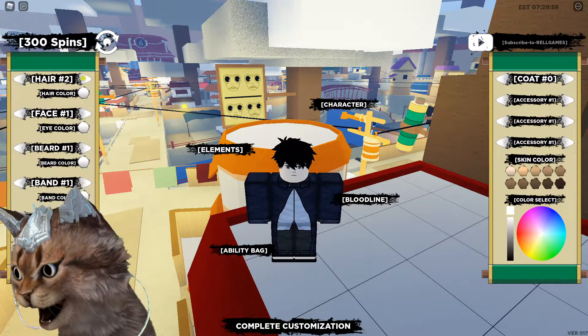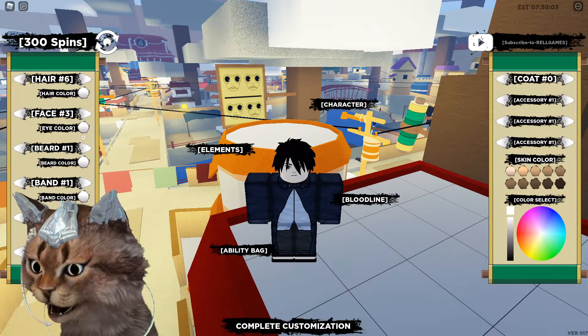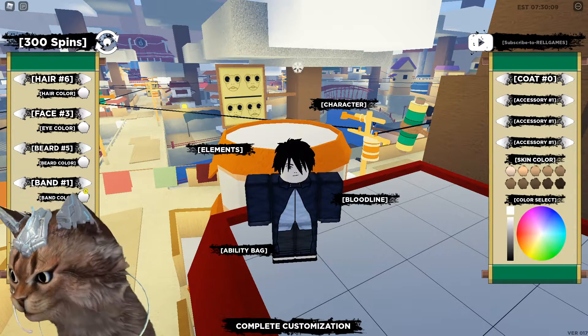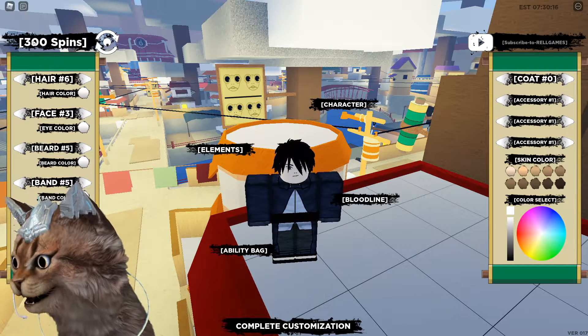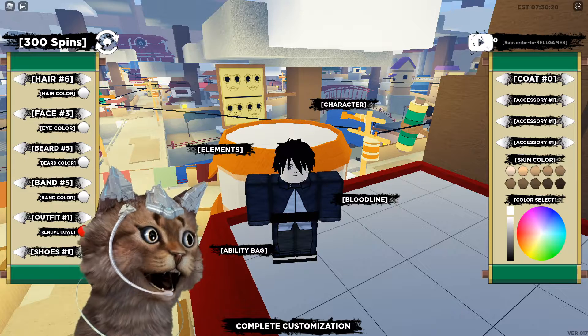Let me change my character a bit because I haven't changed in a while. Look at these hair options — we have different hairs over here, we got different faces. Let's add a beard to our guy. I'm not sure why the beard isn't showing, but we also got bands here. They also added new weapons in this game and a bunch of other cool stuff. You guys could check out the new mode too, there's a new mode in this game.